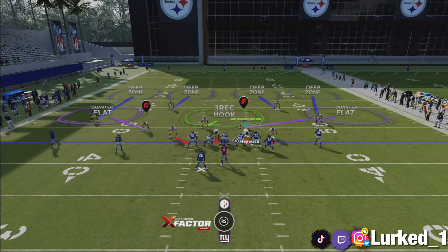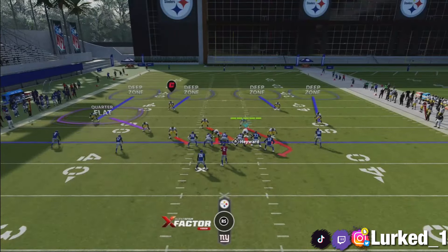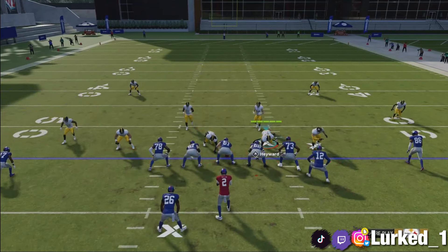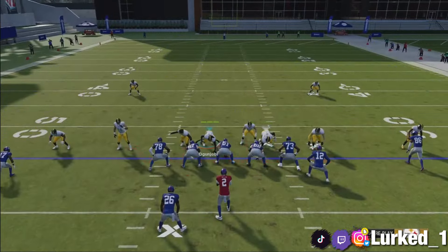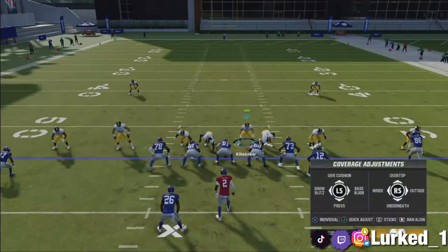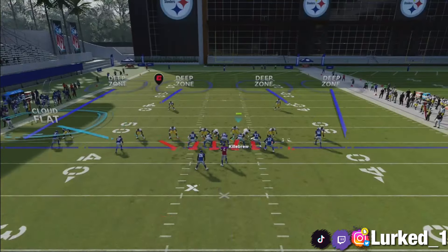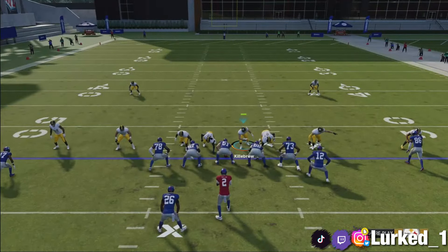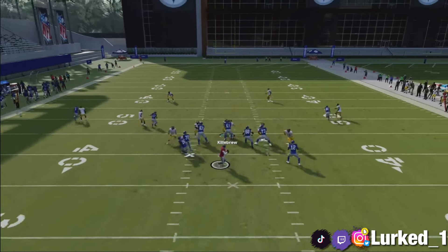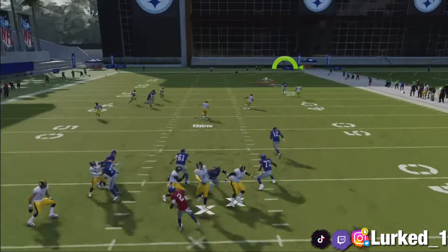For the blitz concept, what you want to do is blitz all linebackers just like this. Then you want to press - and once you press, you see how these linebackers actually come down. Then you want to play underneath, and you want to play over the top. You do that by pressing triangle, right stick down, press triangle again, right stick up. Make sure you have your safeties in these spots, then you want to engage and just go back out in coverage.